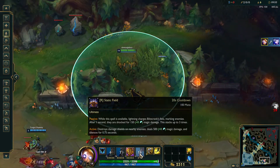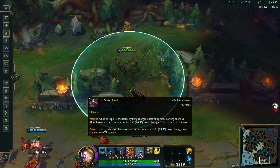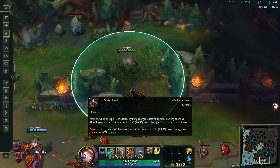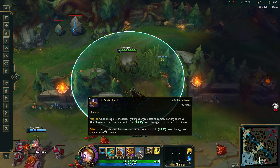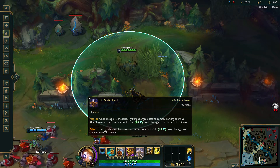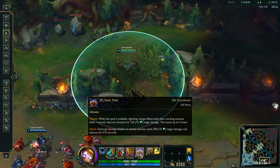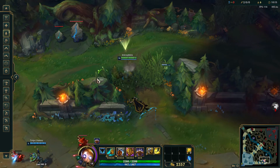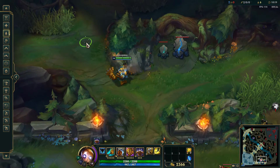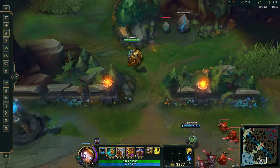His R: while the spell is available, lightning charges Blitzcrank's fists, marking enemies. After one second they're shocked for 150 magic damage, and this stacks up to three times. Active: destroys damage shields on nearby enemies, deals 500 magic damage and silences for 0.75 seconds. It's super effective in teamfights, especially late game — you hit a crank and pull someone in, and they all die.